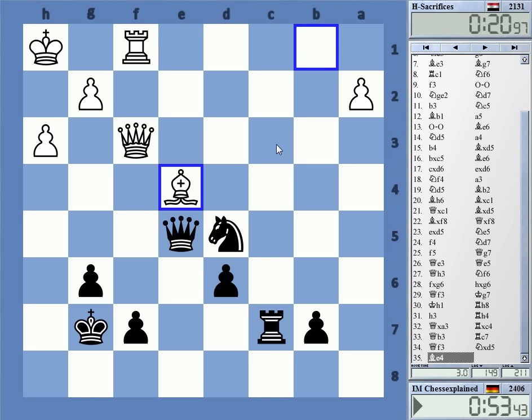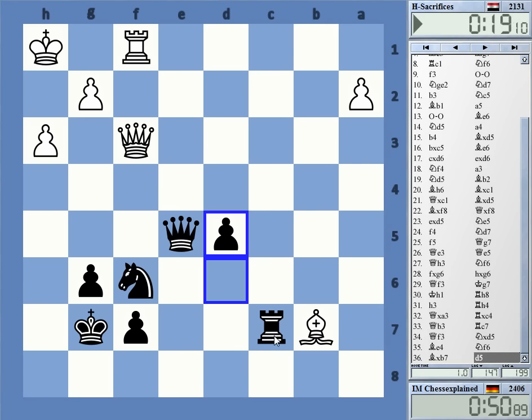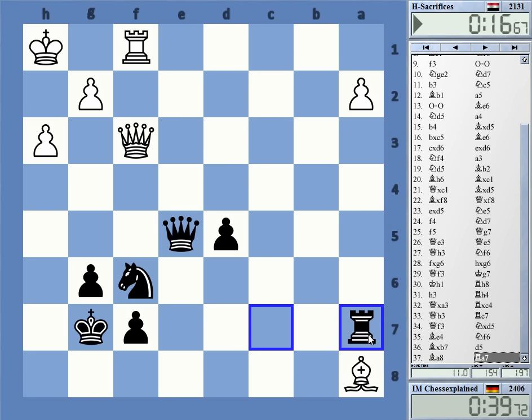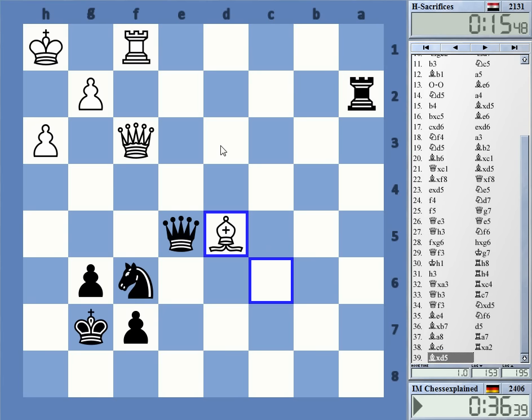b7 is attacked, I cannot play rook c3. Let's do this. Can I trap it somehow? It looks really weird there. I don't know — but this and rook a2 is not bad.